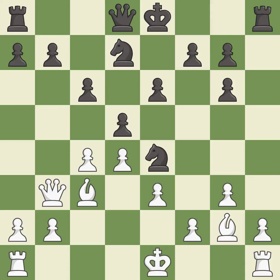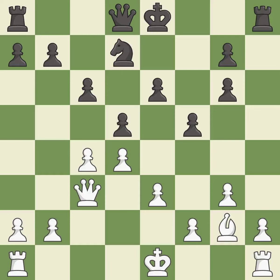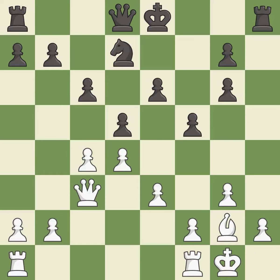This develops the bishop and gives it scope on the long diagonal. This threatens to win a pawn — it is best. This maintains the balance in material with a good trade. This stops the opponent from being able to win a pawn — it is best. Taking back is best, and this connects the rooks, which helps them coordinate together in the future.